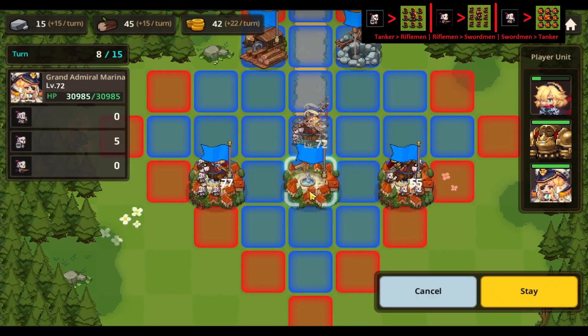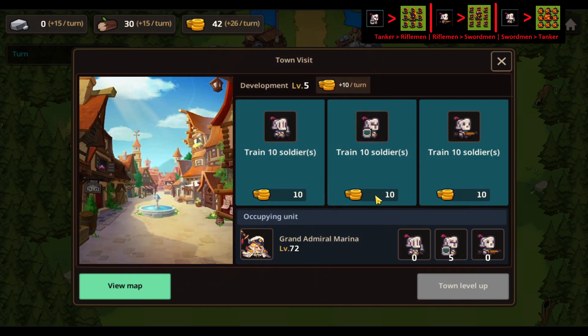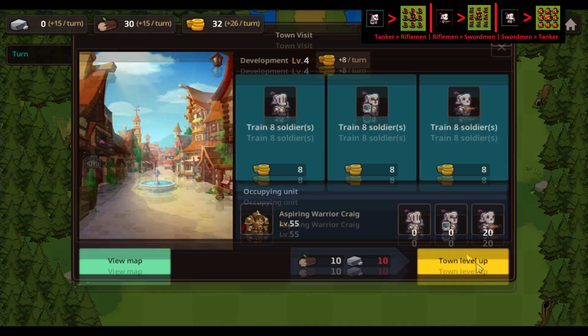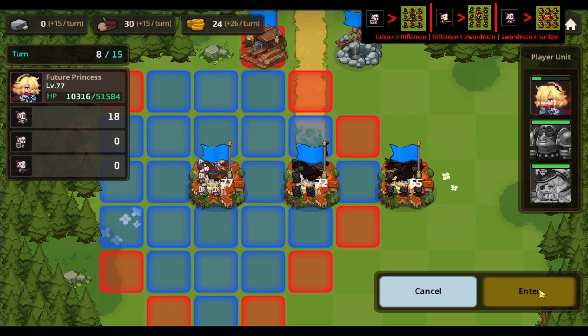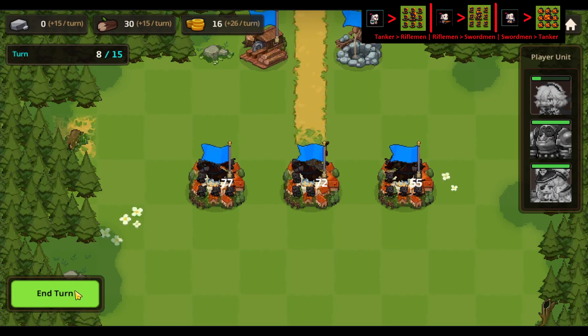There we go — time to move the middle team in here. We're going to upgrade this town as well, we can do that twice, which we're going to do because we're behind here. Then with these guys, we are going to create some more riflemen. And then with this left one, we're going to create some more swordmen of course. There we go, ending the turn. Just got to create as much as we can at this point.